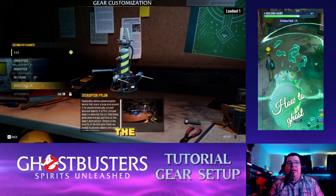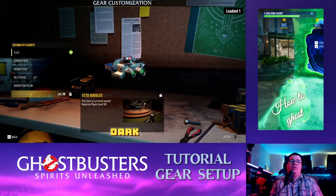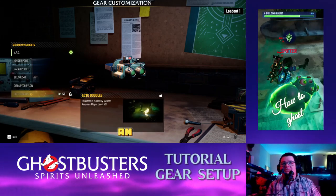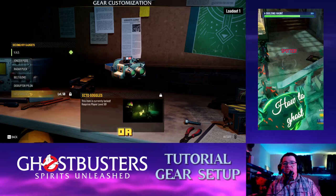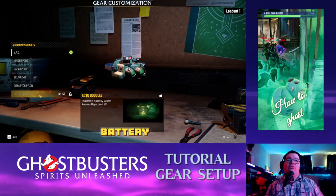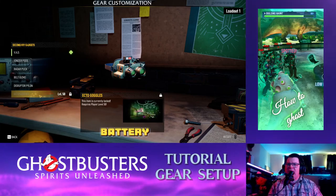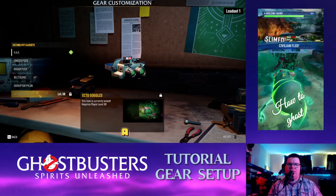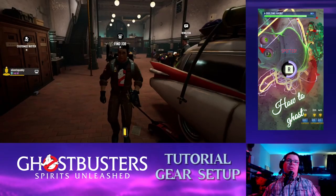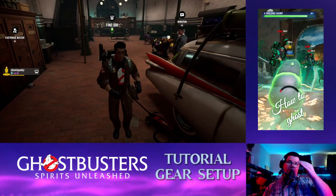The Ecto-Goggles allow you to visually see an outline of where the ghost is or where rifts are — simple as that. They do run on battery. In very early patches they didn't have a battery, so it was more of a test-and-play feature, but that has since changed.